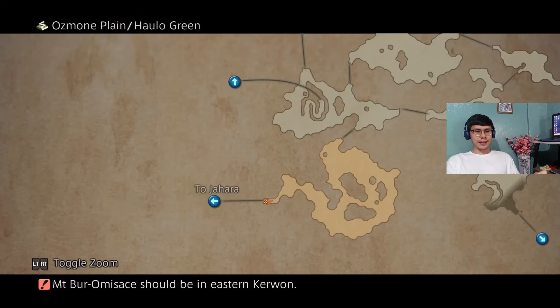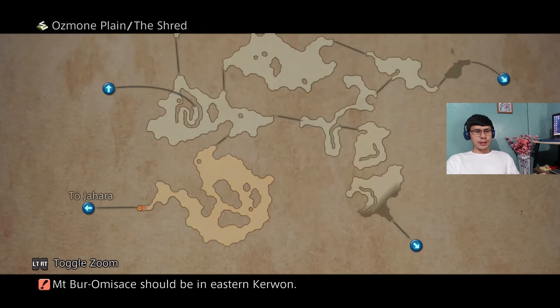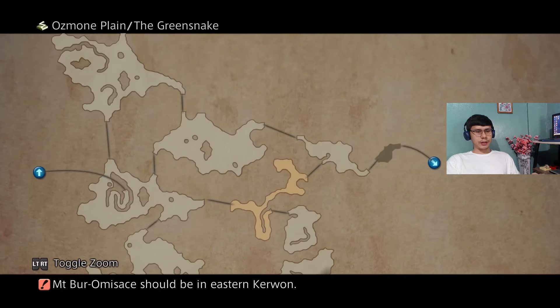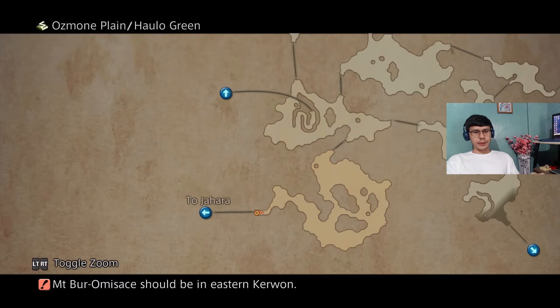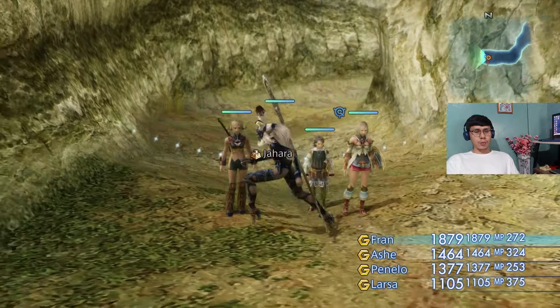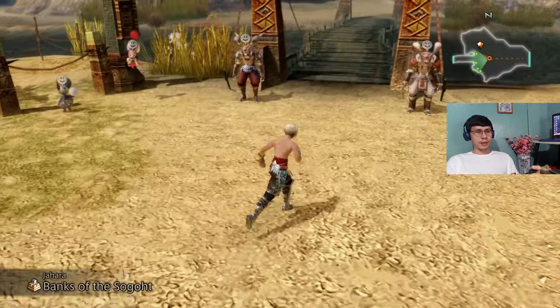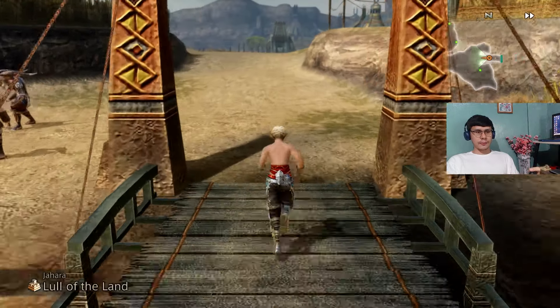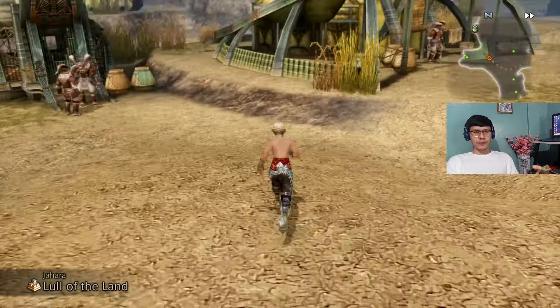Alright, I'm back. The map of Ozmon Plain is pretty much cleared — just some areas that will be accessible as the story progresses. Now I have some time to do a hunt with Larsa in the party — actually two hunts because later on we'll do another after this one. We need to speak to the petitioner first, back in Jahara. Someone named Lowchief Sugumu.